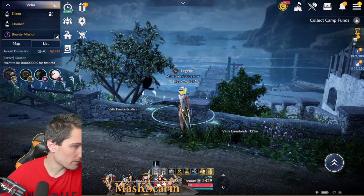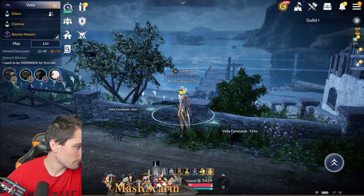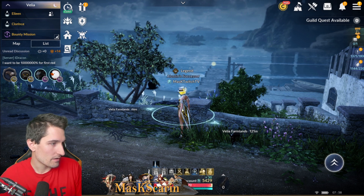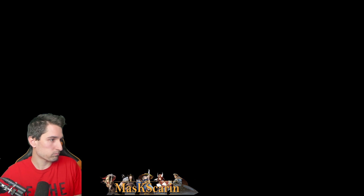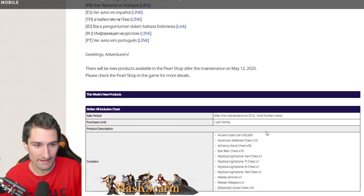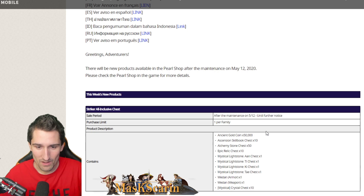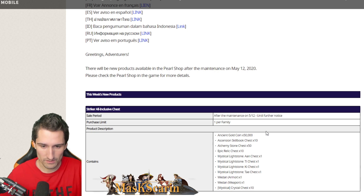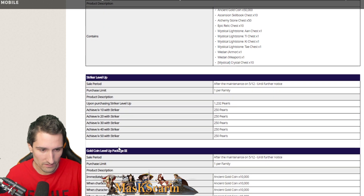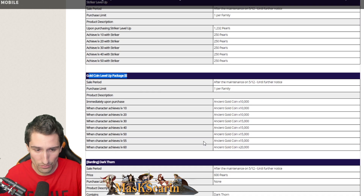I'm going to pop us back out to the patch notes real quick. I like starting there just to make sure there's nothing that we missed, or there are any percent rates of packages that we really need to get more information on that they hide in these patch notes. A one per family, this striker all-inclusive chest — that's pretty straightforward. We have a striker level-up package, gold coin level-up package, three.